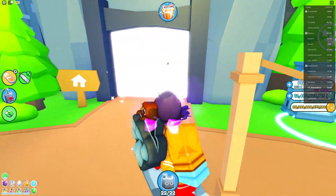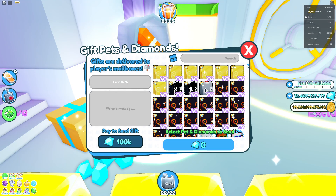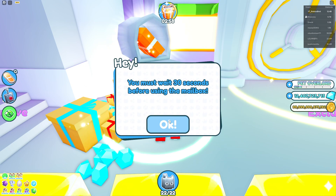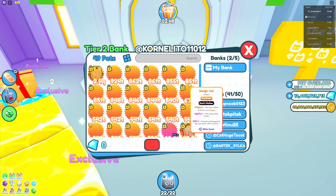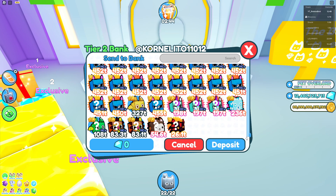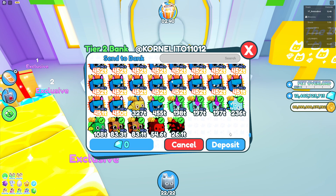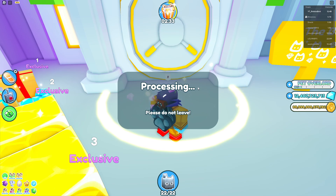Now let's do the giveaway! I will give some free pets. You can also invite me to your bank and I will give you pets, since I have extra pets I want to give away to you.